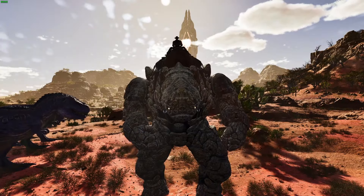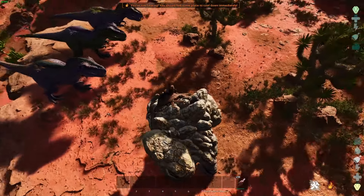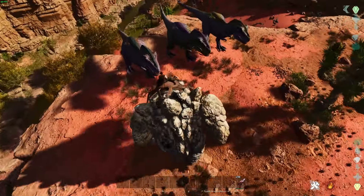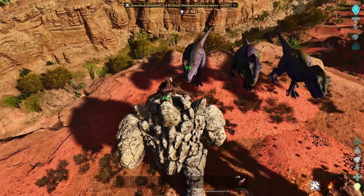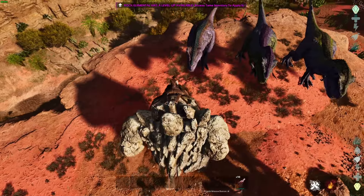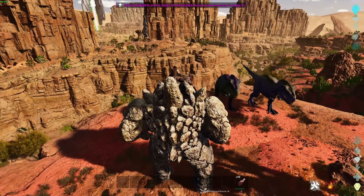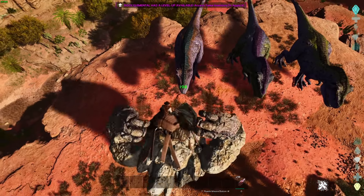Now let's talk about the abilities and attacks of the rock golem. First of all, you have your left click, which is a smash attack. It doesn't do knockback - except if you kill something and it flies away. You can spam this one - left attack like this.